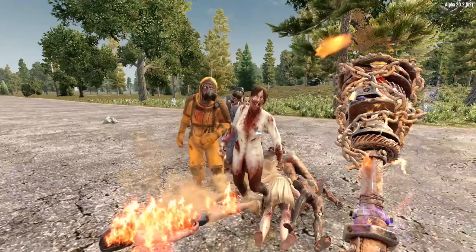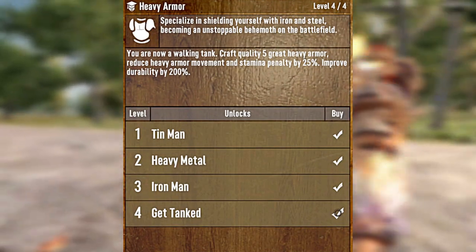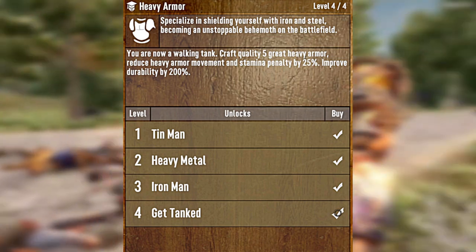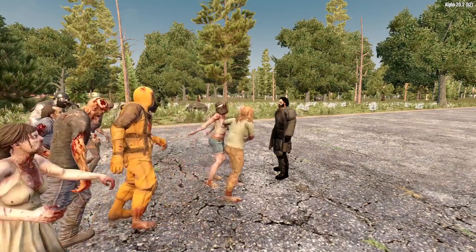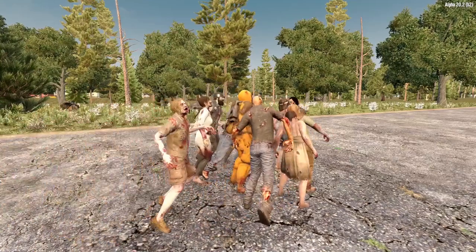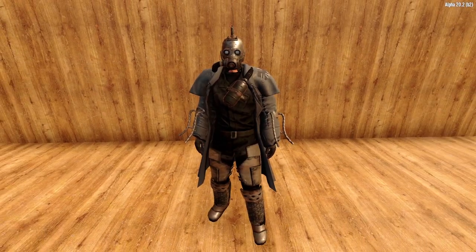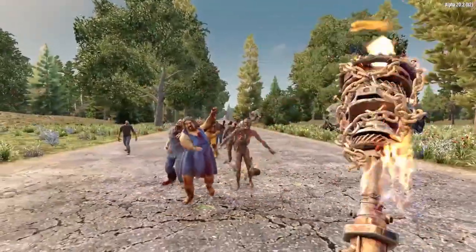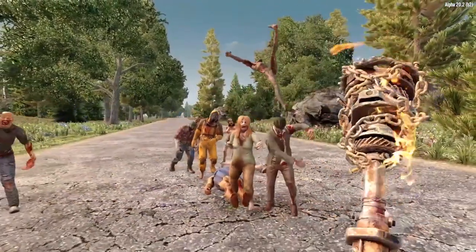Let's move on to our next perk, the Heavy Armor perk. Specialize in shielding yourself with iron and steel, becoming an unstoppable behemoth on the battlefield. If you're gonna get up close and personal with the zombies, you're going to need to be able to take a punch, which means slapping on some heavy armor such as scrap armor, iron armor, and steel armor. Unfortunately, wearing heavy armor also slows you down and drains your stamina. That's where the Heavy Armor perk comes in.